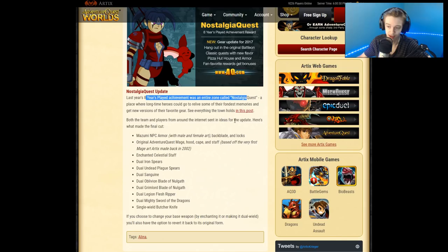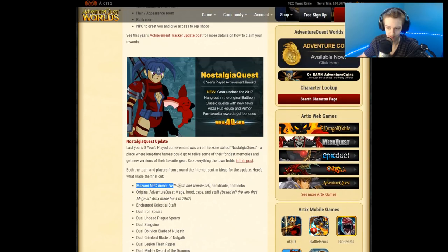Last year's eight-year achievement — the entire zone called a nostalgia quest — is a place where long-time heroes can relive some of their fondest memories and get new versions of their favorite gear. The team took player ideas from around the internet for the update, and here's what made the final cut. I think if this is for eight years plus, maybe if you just got an eight-year account this year you would have access to this.